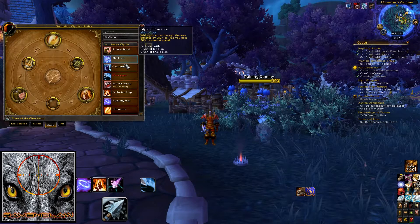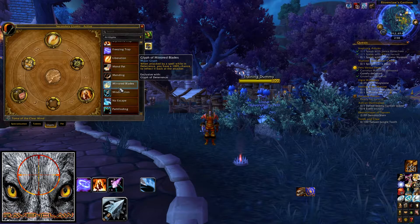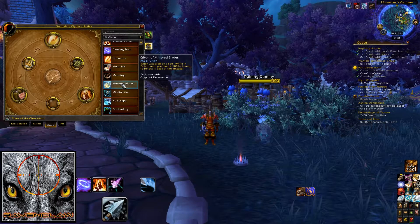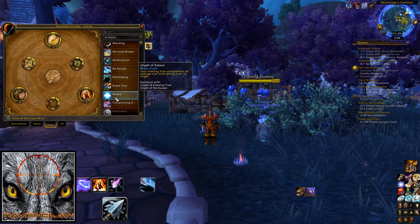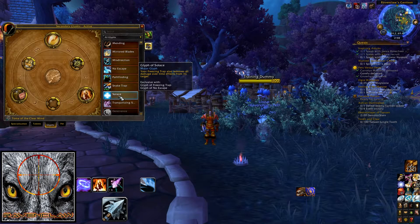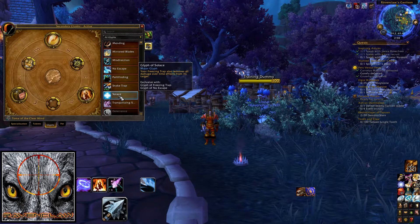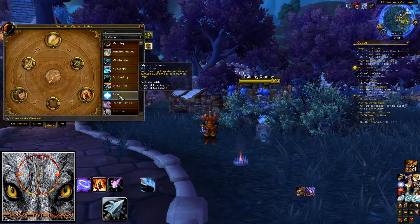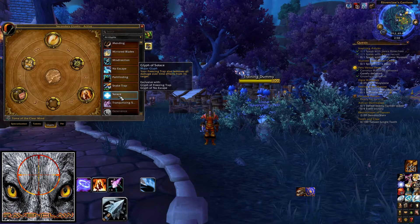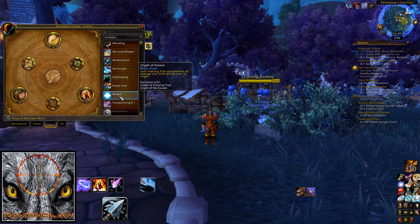Some other glyphs you could choose: Mirror Blades, which is like a spell reflect — say a Chaos Bolt coming your way, flip it up and send it right back to the Warlock. Another one is Solace, which I swap into if you're running a bleed-heavy comp like Jungle Cleave — you drop it on there, it removes everything from that target. It's good if it's the difference between a win or a loss: it removes all those dots, lands your trap, and stops the trap from breaking from those dots. Tranquilizing Shot I don't really take — you can if you want to purge a lot, but it has a 40% focus cost.